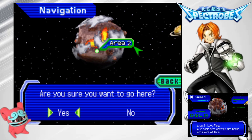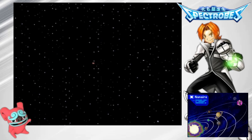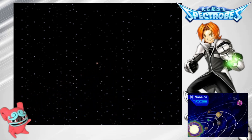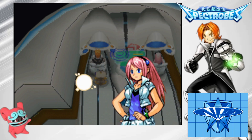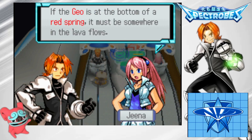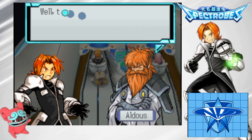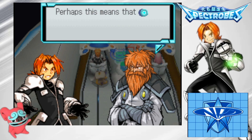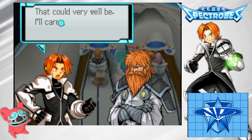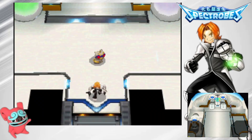Area 2. If the Geo is at the bottom of the red spring, it must be somewhere in the lava flows. The lava flows? How the heck am I going to find anything in there? Well, the relic crystal tells its holder to take it to the spring to unlock the power of the Flame Geo. Perhaps this means that the relic crystal itself is the key to finding it. That could very well be — I'll carry it with me and explore a bit.